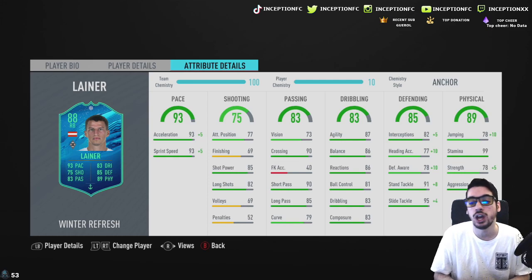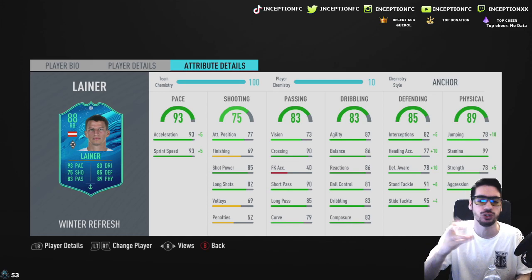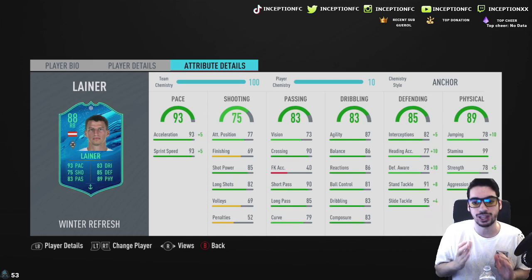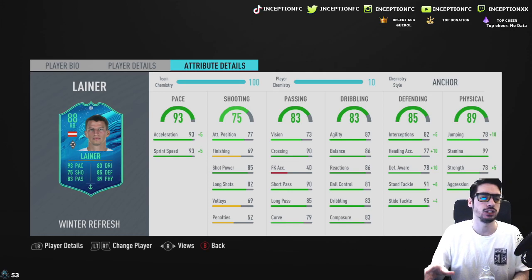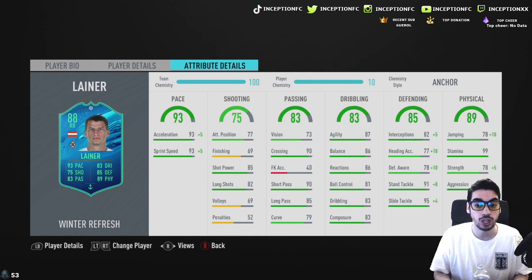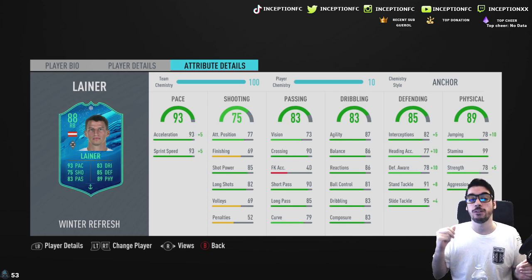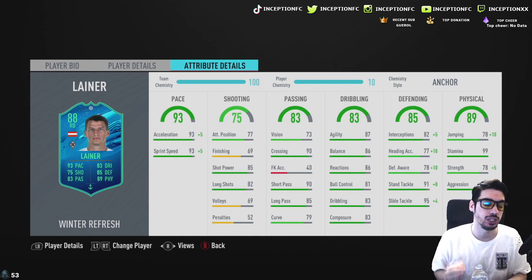He does have passing stats, which is fantastic — you always need passing stats for any player on the pitch really. I like to play the 4-2-3-1, so I like to rotate my play around the sides and be able to pass the ball to the outside while they transition back on the inside. So it's nice that he has good passing. Dribbling for a fullback is gonna be fantastic on this card as well: 87 agility with 86 balance, 86 reactions — all that kind of stuff is going to be very nice.